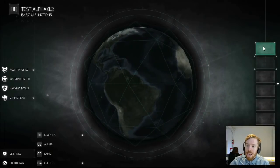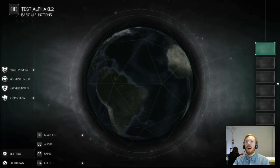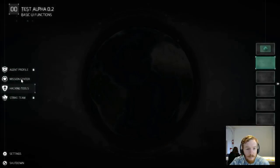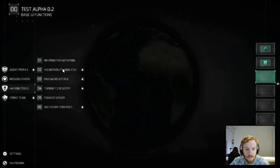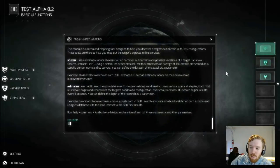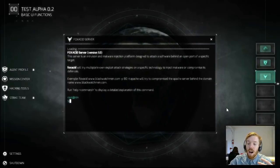The other thing I want to talk about is these workspaces. We have six of them because we really want to play around with the idea of multitasking while you're performing your hacking. I'm going to bring out some hacking tools here — I'll explain them in other videos. Information gathering module initiated. Fox Acid server connection initiated. So I brought out three here.